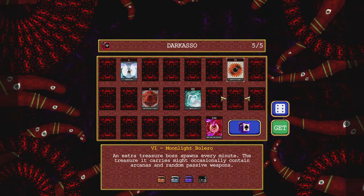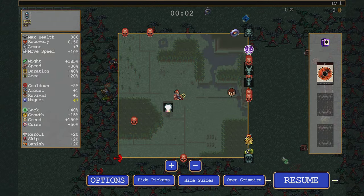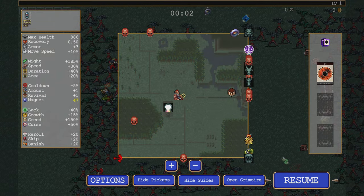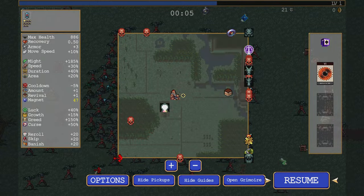Nice relaxing Serenade. Valero. Okay, so you get pulled over here once I have the wood carving thing. Look at all that — 886 health, 185 might.